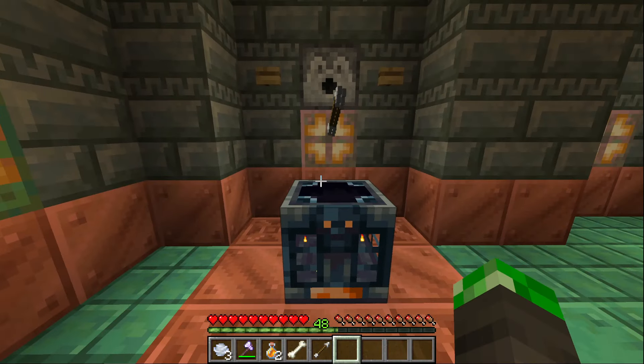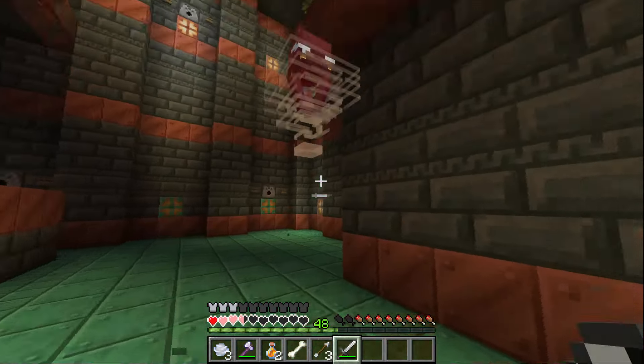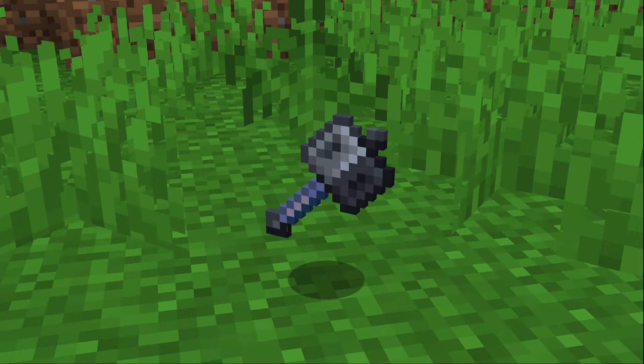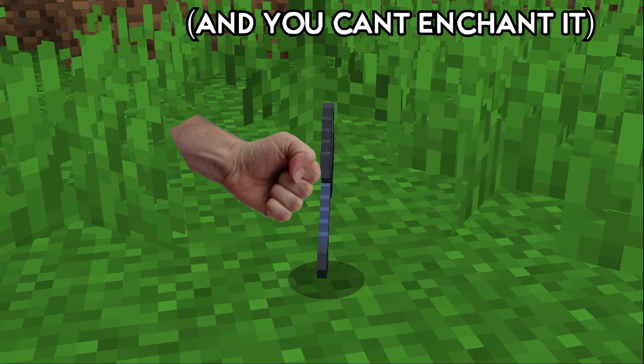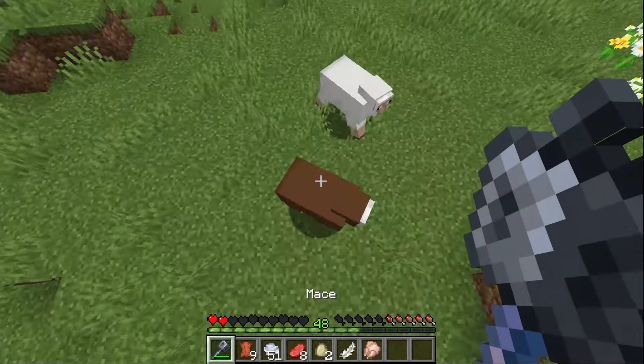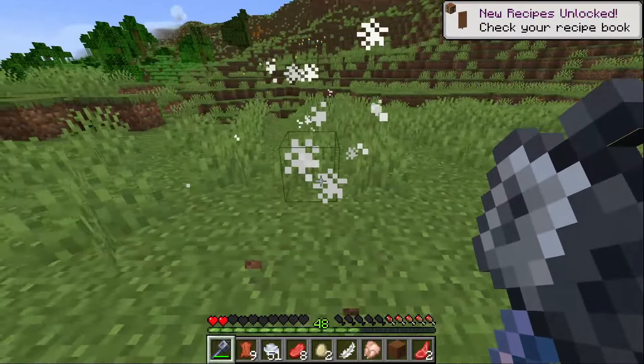My point is, Maces are already difficult to obtain. Why would I spend all this time trying to get one when they're super fragile, and they're probably going to be nerfed and not that useful either? I feel like when 1.21 comes out, people will craft and try out the Mace once, and then after that just forget about it, much like crossbows or turtle helmets.